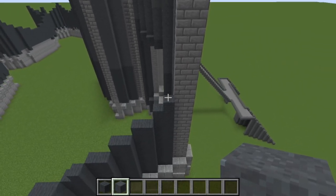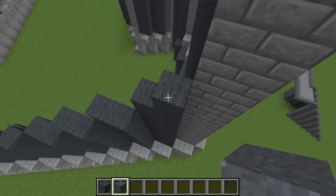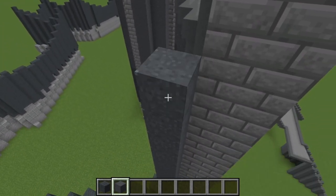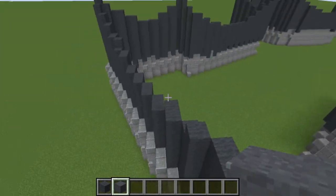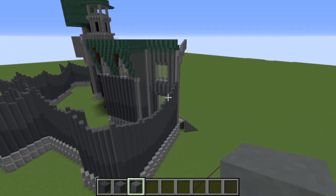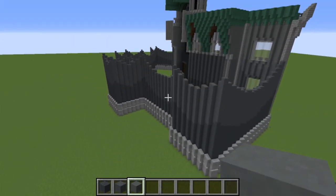The next stage is to grab some grey concrete powder, and on every piece of grey wool, build up ten blocks of grey concrete powder on top of it — the same all the way around. When you're finished with all that, you will end up with a ten-block thick layer of grey concrete powder going all the way around, following the exact same curve as you've built with your grey wool.